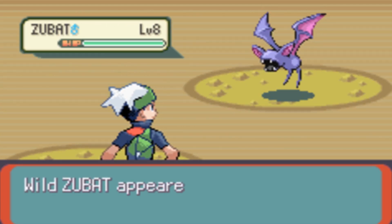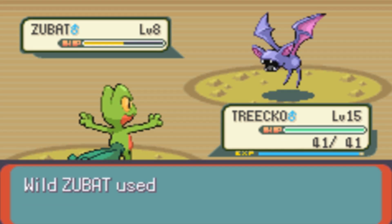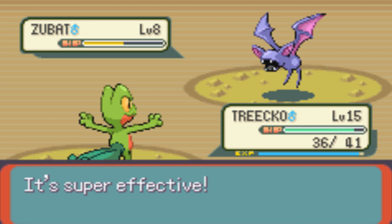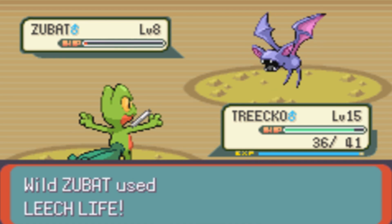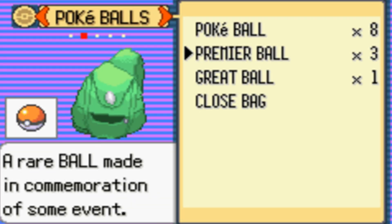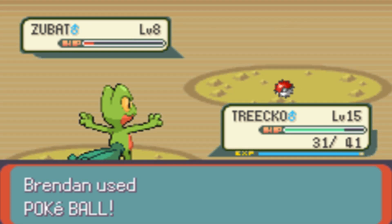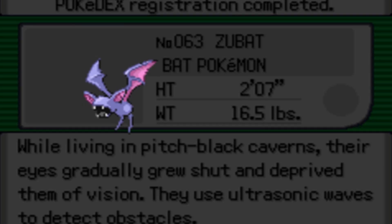Ooh, Zubat! I like Zubats — they're pretty good, actually. This isn't HeartGold or SoulSilver but we do need to get one. Zubats are Poison Flying type with Leech Life. They have a lot of moves and a lot of annoyances. Let's get it — oh, nearly killed it! Which is good because it's in the red and we can throw a regular Pokeball at it and catch it. One, two, three — caught! Zubat has been captured and sent to the PC.